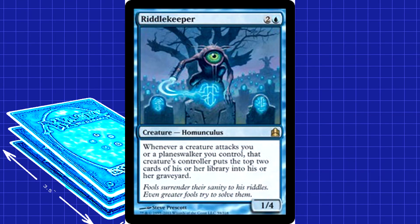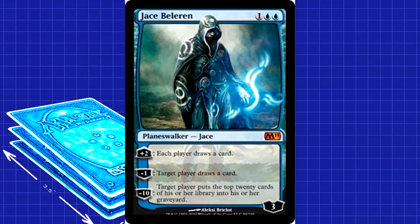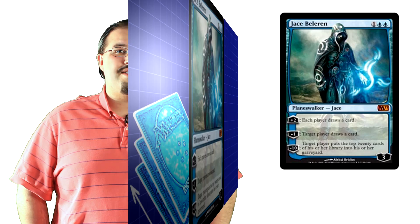The last mill creature is Riddle Keeper. It's great against aggressive strategies for a couple reasons: first, it has high toughness and makes a decent blocker; second, every turn they attack you with anything, you get some mill value. After a while, if you aren't dead, that milling will start to take its toll. Jace Beleren is also effectively a mill card — most of the time you'll be allowing all players to draw, because you really need to get those cards out of your opponent's library. Walkers are also real annoying to deal with.